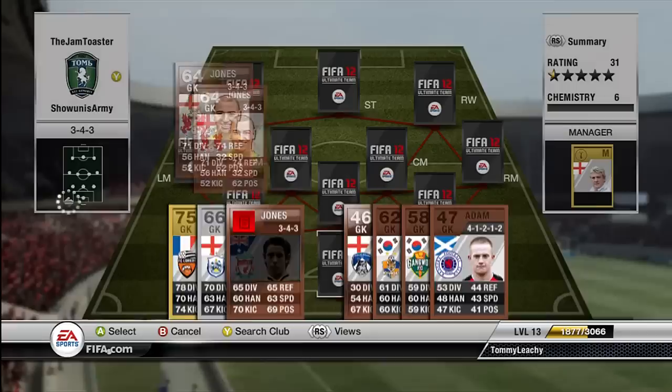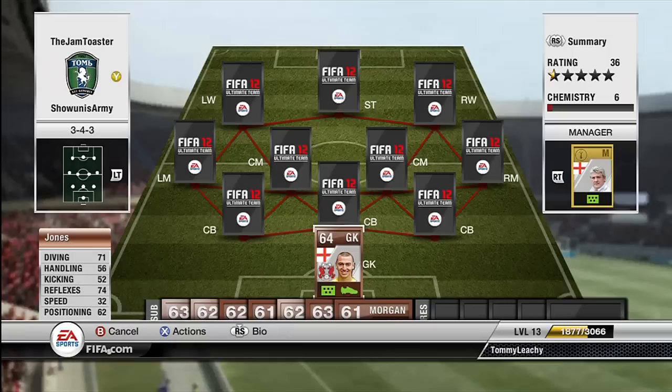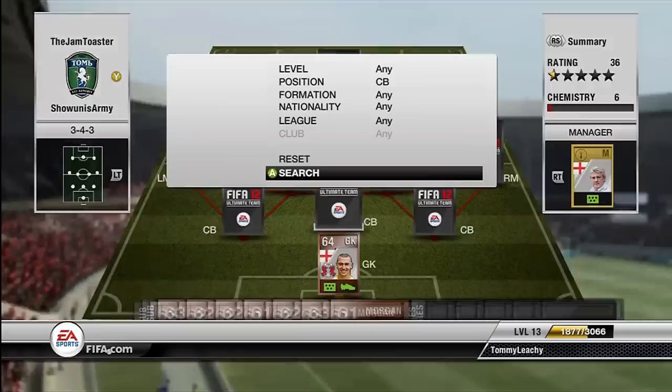Goalkeeper - it's Jones, not Brad Jones, Jamie Jones. He's got pretty solid silver card stats actually, apart from maybe speed. I don't know why keepers are so slow though. But you'd expect that to be maybe a low-rated silver card, which is pretty good to see.